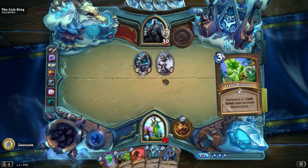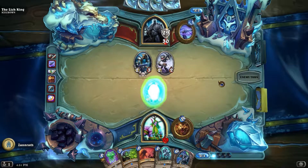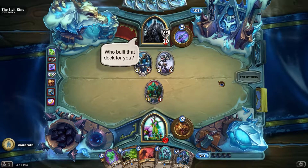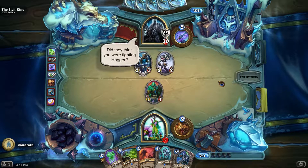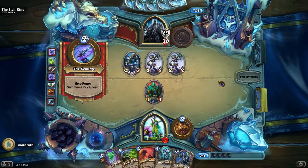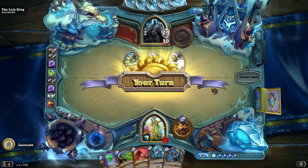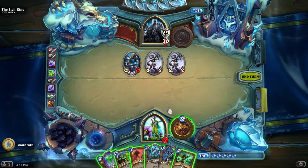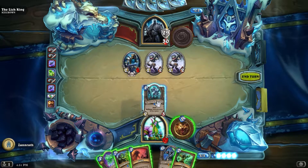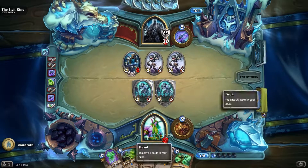Turn 3 - get to skip turn 2, that's cool. We top-decked something, so that's cool. There's no - I was hoping he would trade with one of these dudes so I can swipe it, but let's go ahead and just throw out the Shan Gang I guess, try to stave off some damage.